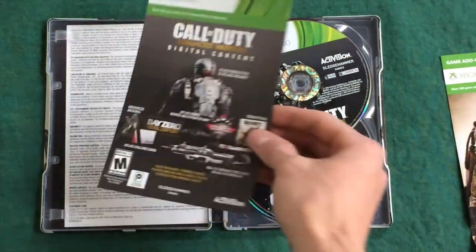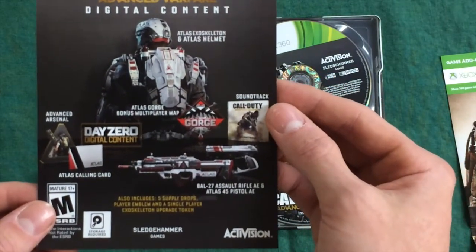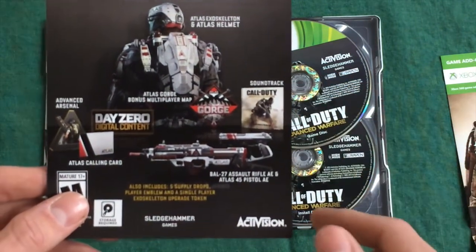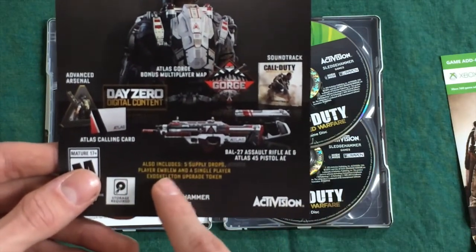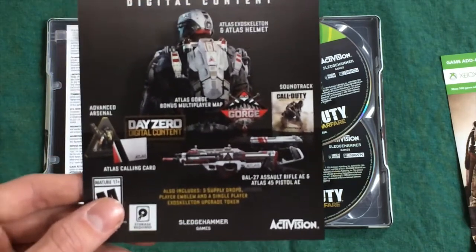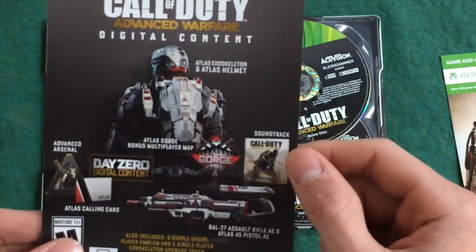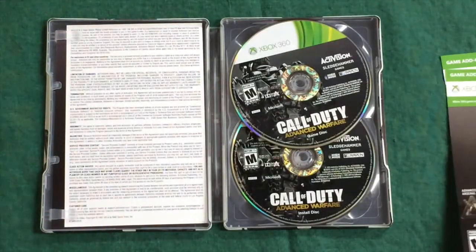Next, you get the digital content. In here it says we get the Advanced Arsenal, the Atlas Gaming Card, a VAL 27 Assault Rifle AE, and Atlas 45 Pistol AE. You can get those guns normally in the game, but basically you get an Atlas edition of them. This also includes five Supply Drops, a Player Emblem, and a Single Player Exoskeleton Upgrade Token — so you can actually upgrade your Exoskeleton in the Single Player Campaign, which is really cool. You also get Atlas Gorge, a bonus multiplayer map, the Soundtrack, and an Atlas Exoskeleton and Atlas Helmet. Tons of cool additional stuff.